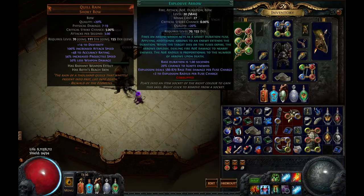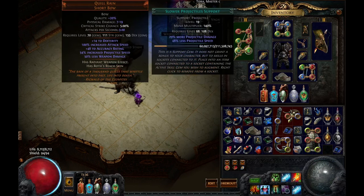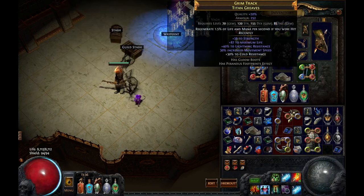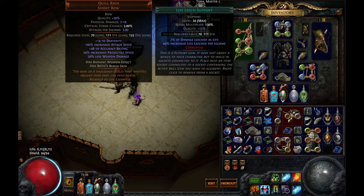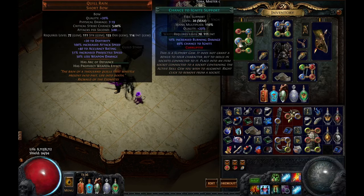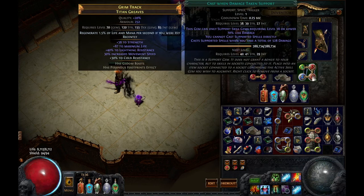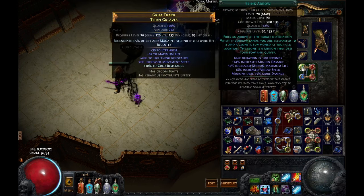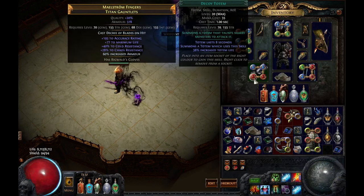My gem setups: for explosive arrow — GMP, Fire Pen, Less Duration, Life Leech, Slower Projectiles. If you have a life leech enchant on boots I'd swap out the Life Leech gem for Increased AoE or Chance to Ignite, and I'd drop Slower Projectiles for one of those too — but I ran out of chromes and never bothered. The single target setup is Explosive Arrow, Fire Pen, Conc Effect, Chance to Ignite, Less Duration, Slower Projectiles. I also have a Cast When Damage Taken, Immortal Call, Vortex setup.